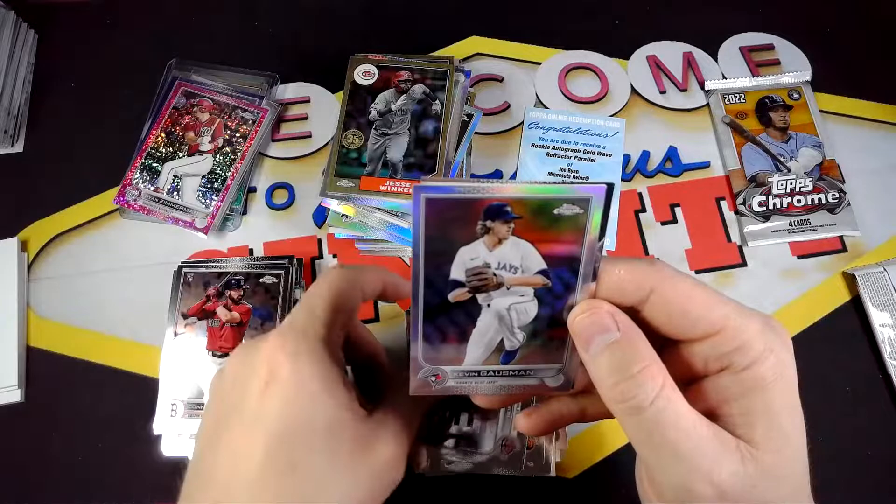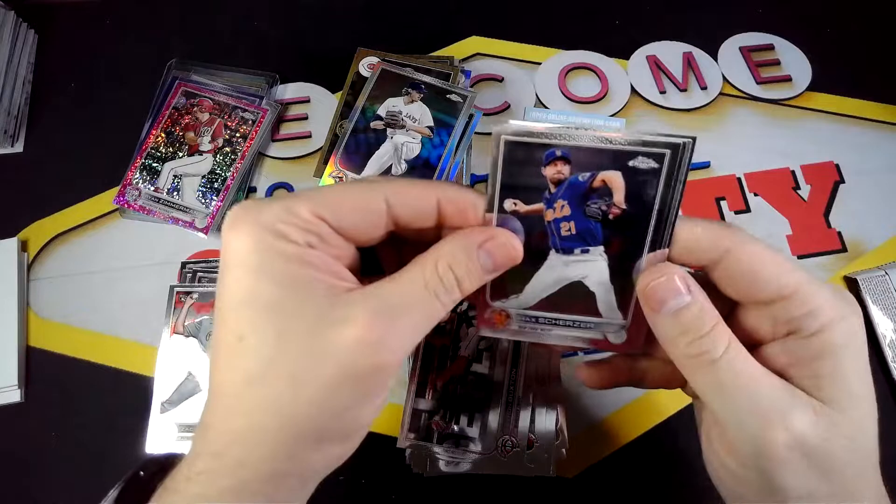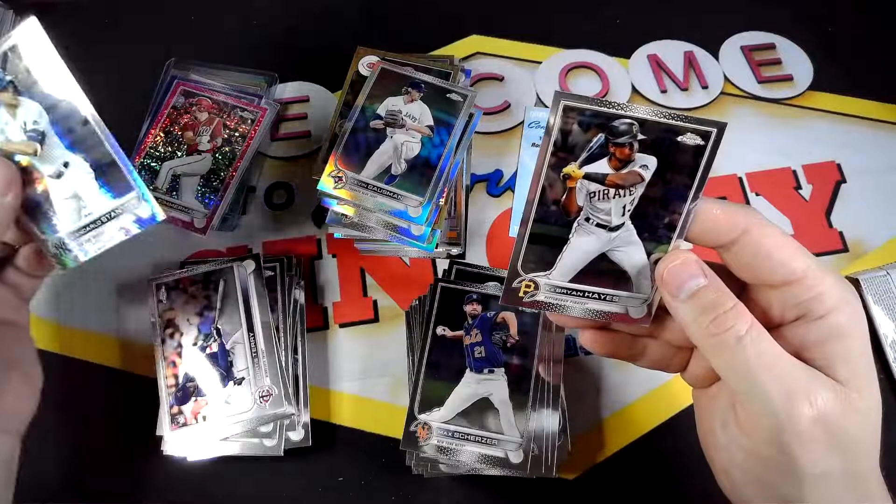Alright, Buxton, Gosselin Refractor, and Zach Thompson rookie card. Last pack of the video. Alright, we got Scherzer, Curtis Terry, Giancarlo Stanton, and Ke'Bryan Hayes.